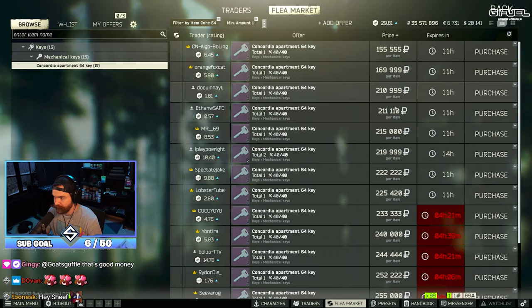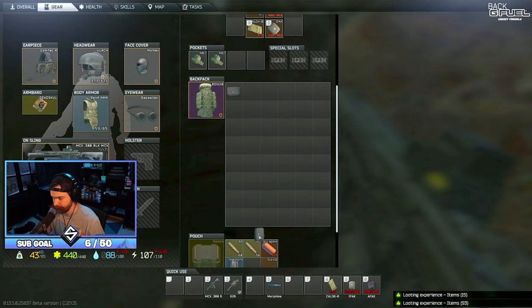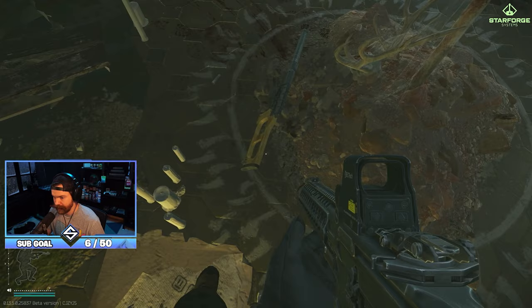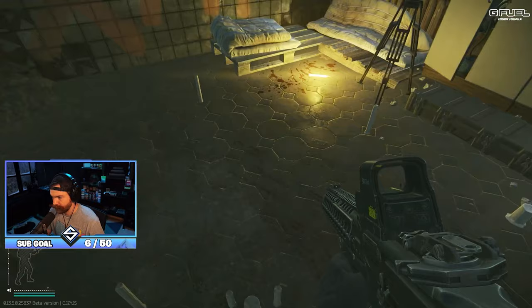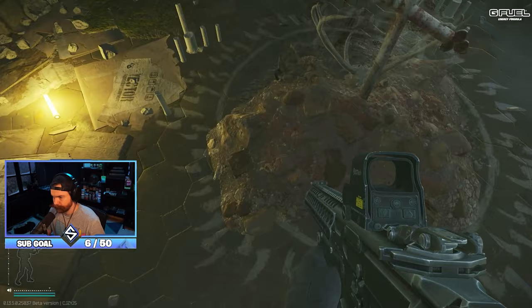Let's see what we get out of this marked room - big money. We got a dog tags case, a G28, and a DVL. I pulled a lot of VSSs out of the marked room and they're really not worth it. I don't even know if the DVL is worth taking - it's like 85k and it's going to take up eight slots once I fold it. It's not worth taking, it's too heavy.